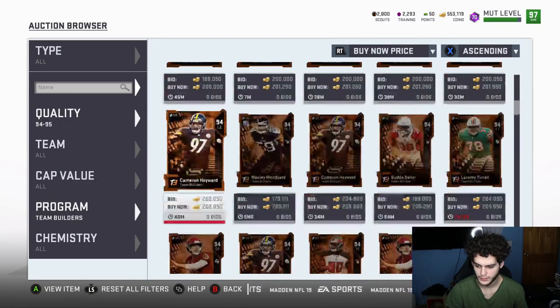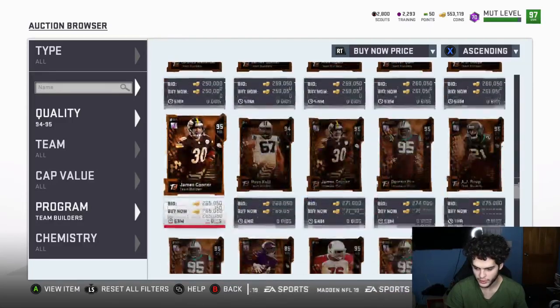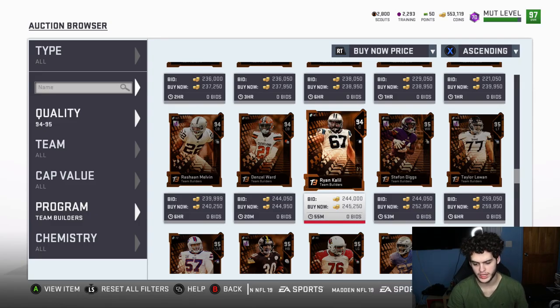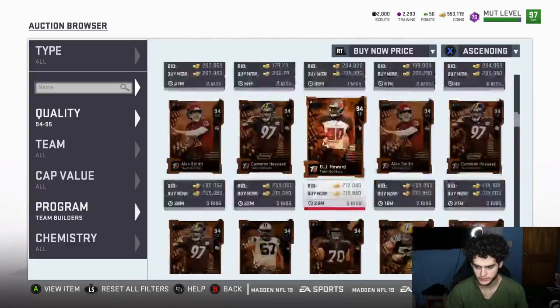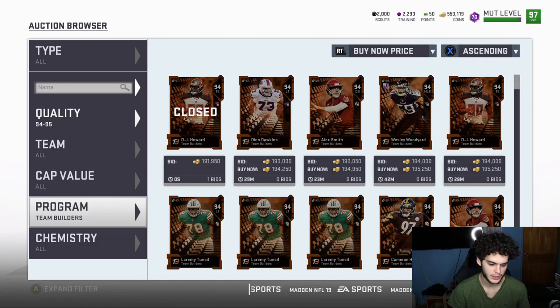I'm pretty sure it's either the 94s or 95s that are the best training value. A 95 card gets you one NAT team builder MVP, and a 94 almost gets you one — it's like 3k plus a 94. The 94s are actually cheap, so I could get one, combine it with my current scouts, and probably get a NAT MVP for free. I'm probably going to do that, though it is random which is kind of annoying.